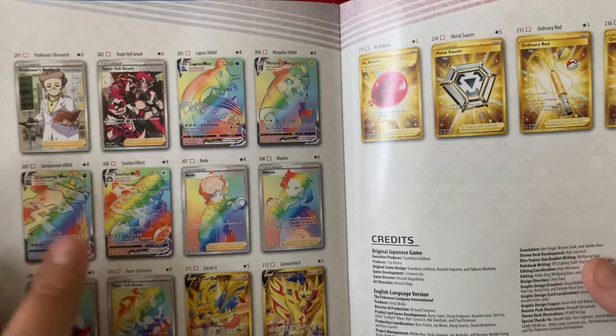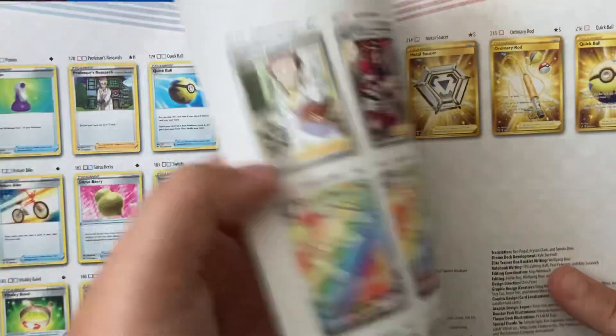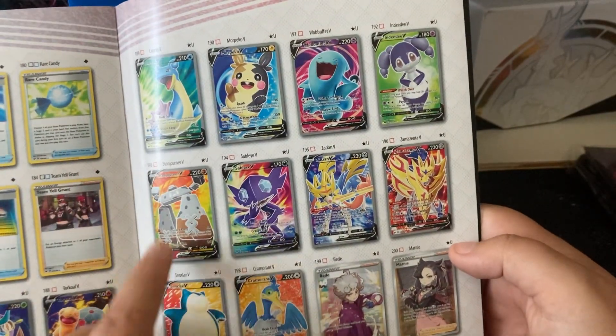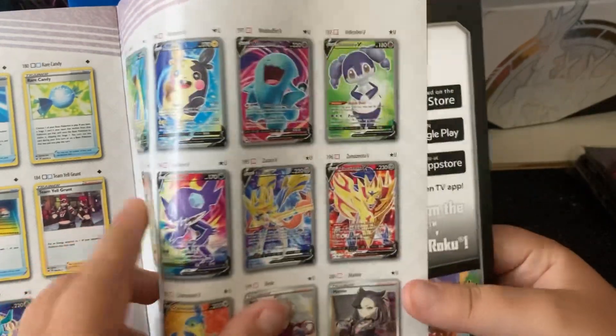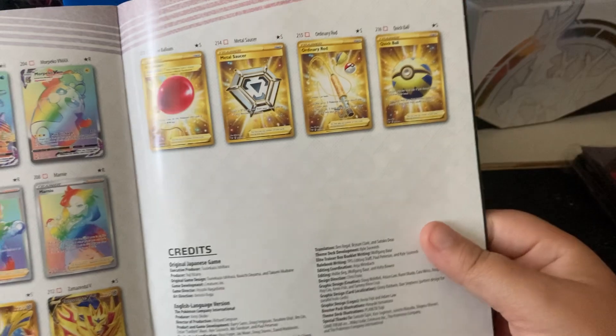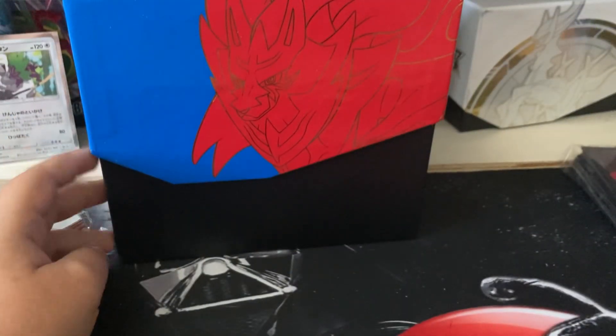What I try and get are the really cool rainbow rares and full art cards, and especially these ones, because you've got the V Snorlax. So let's just see what we can get.